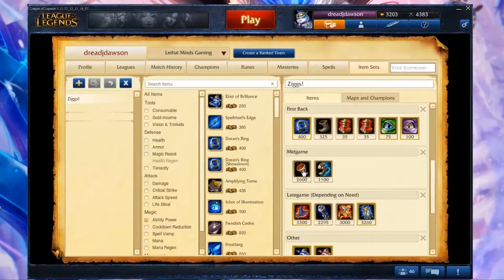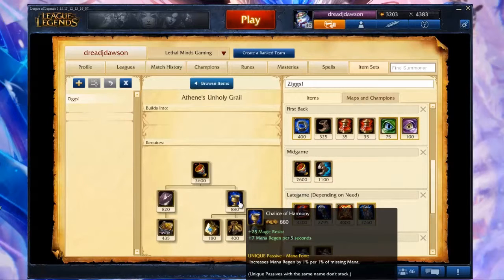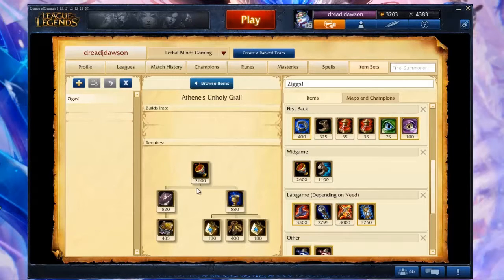During the mid-game, you should be looking to build into Athene's Unholy Grail as it provides many beneficial stats to Ziggs. Start by building a Chalice to provide that extra mana regen in lane. This allows Ziggs to harass opponents much more without having to worry about mana.